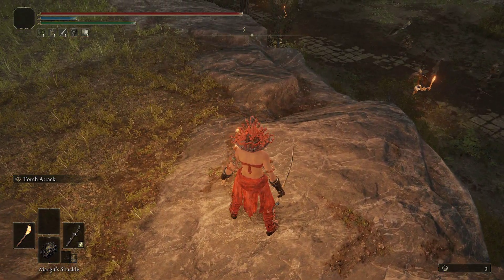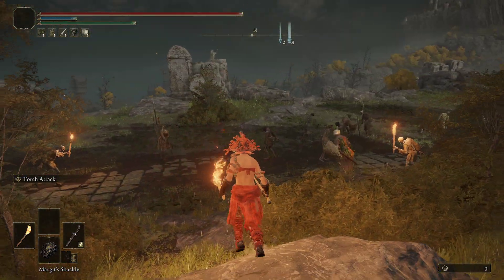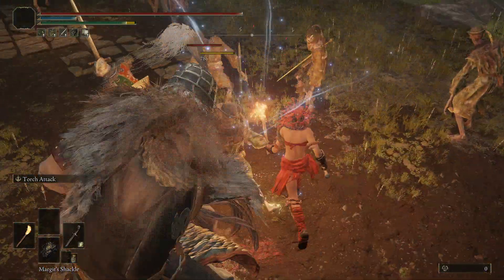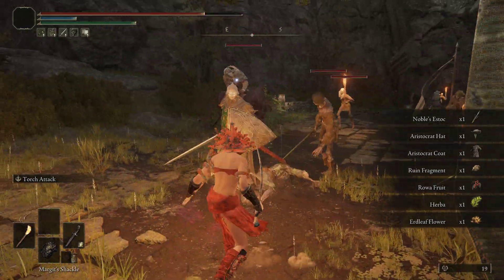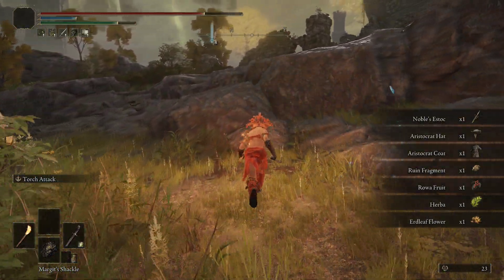You can see the one we're looking for right here — he's wearing a hat. And that is how you get the aristocrat set. He also has a chance to drop the Noble's Slender Sword.